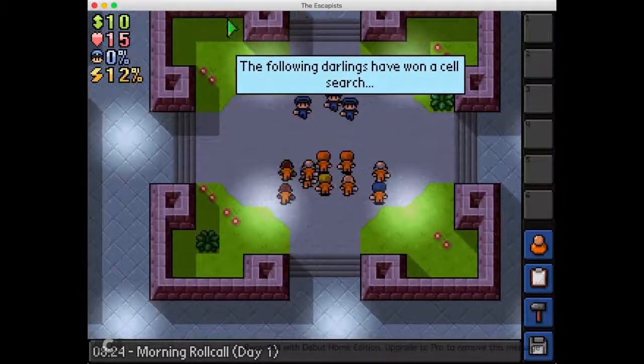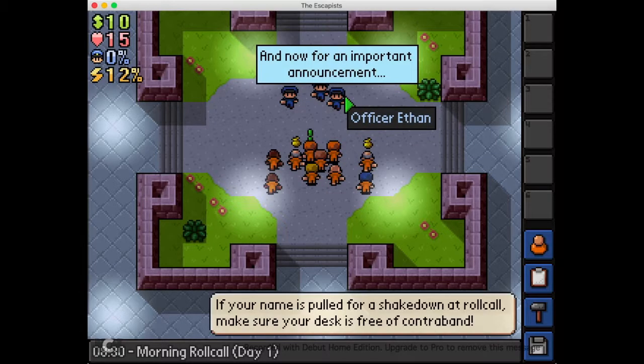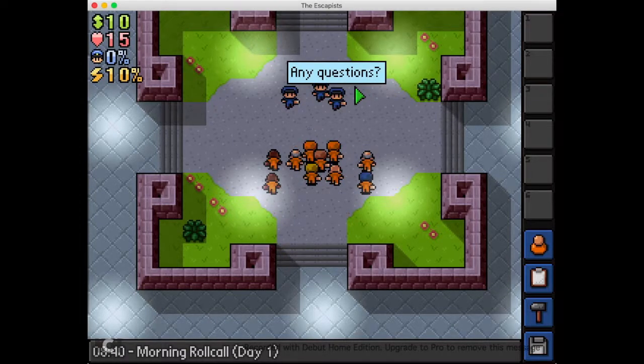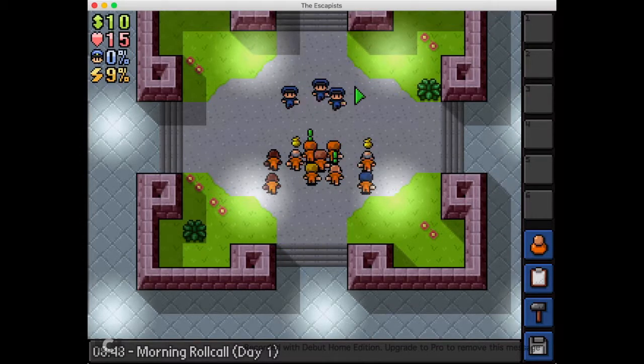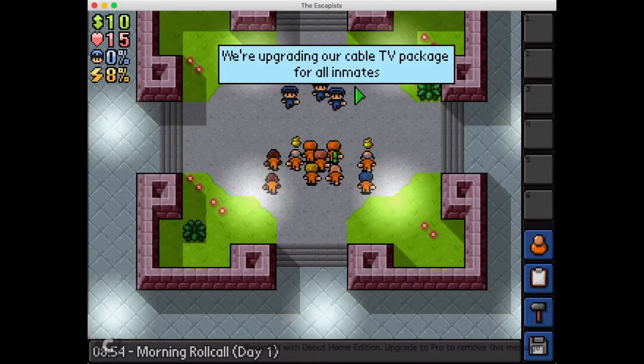This is the man. Crowbar is illegal. Sheet of metal is illegal. He's selling only legal illegal stuff. Unemployed — I feel bad for you man. I'm probably unemployed too. The only ones who have won are Yoshi level 29 and Lee. And now for an important announcement: we suspect an escapist among us. Wow, really? We're upgrading our cable TV package for all inmates.